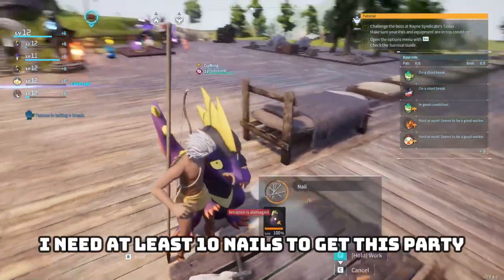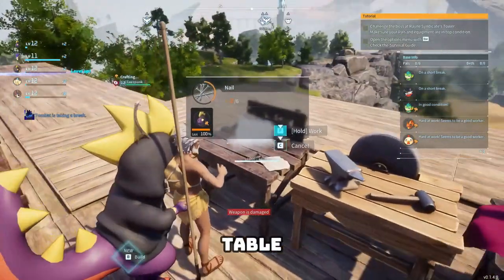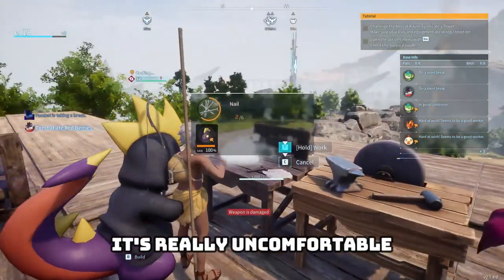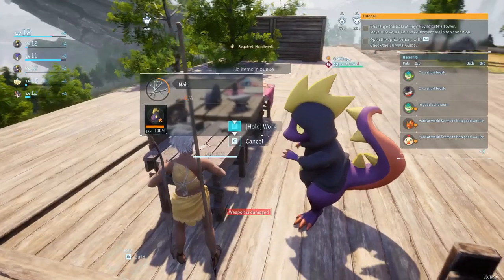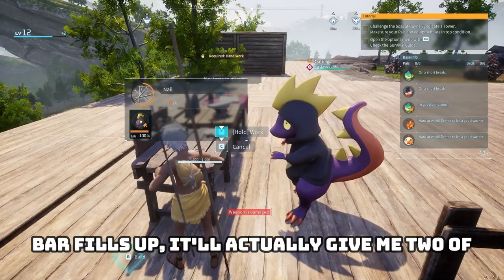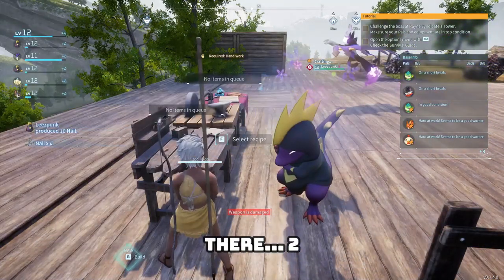Just me and my lizard. I chose a weird angle to interact with this table — it looks like the lizard is just phasing his hand in and out of my ass, it's really uncomfortable. I'm going to move over here. Teamwork makes the dream work. This really is slow — at least they craft two at a time. When the bar fills up it'll give me two of them. There — two.